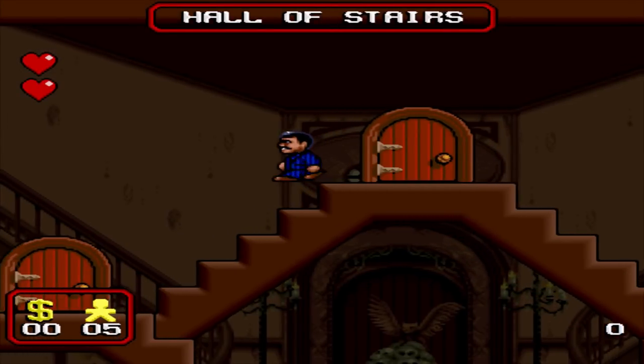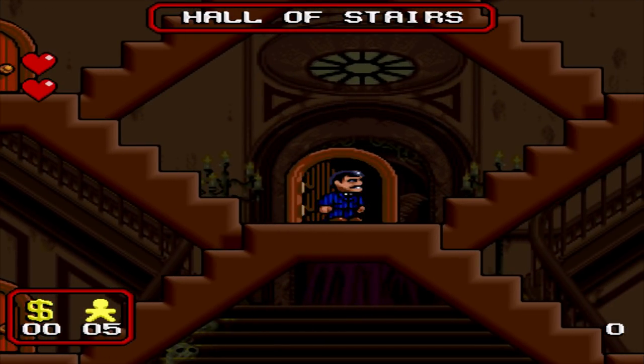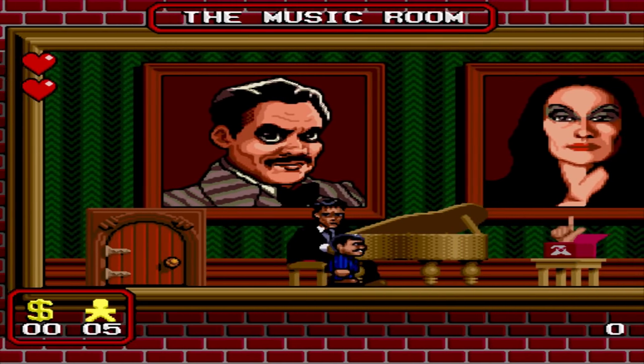It is a 2D platforming game where you play as Gomez Addams and you have to rescue your family. The hall of stairs is like a hub and you can access different levels, so you don't have to play anything in a particular order.